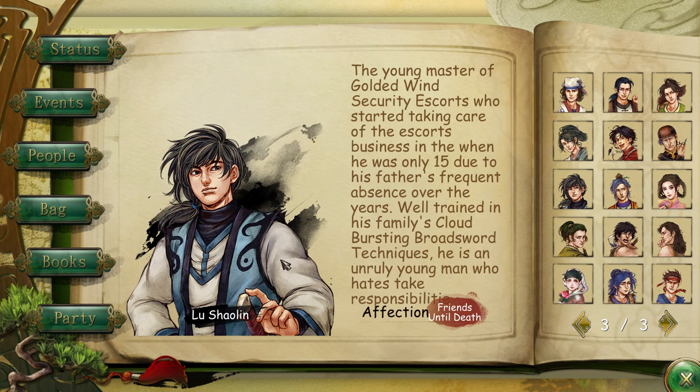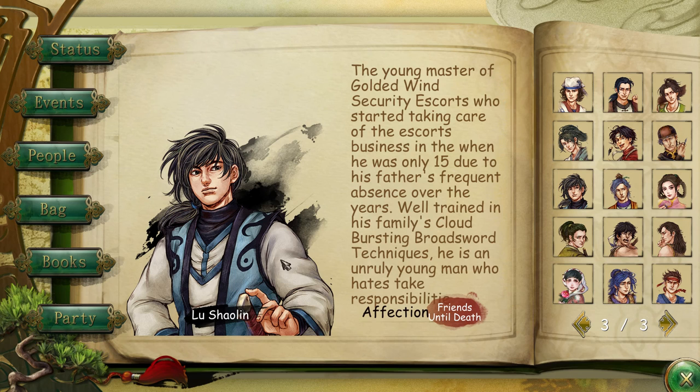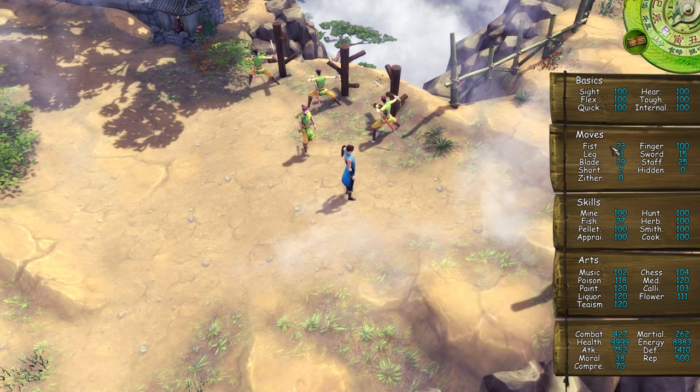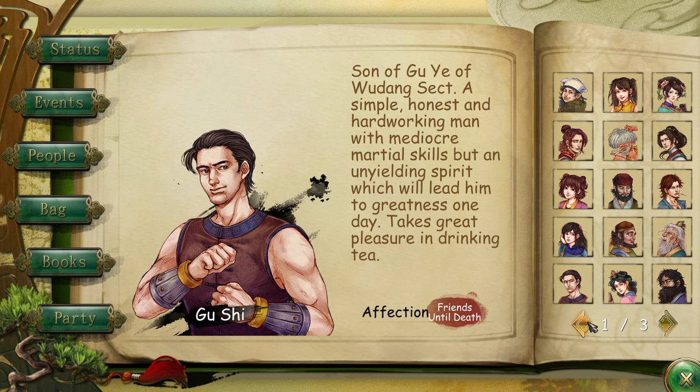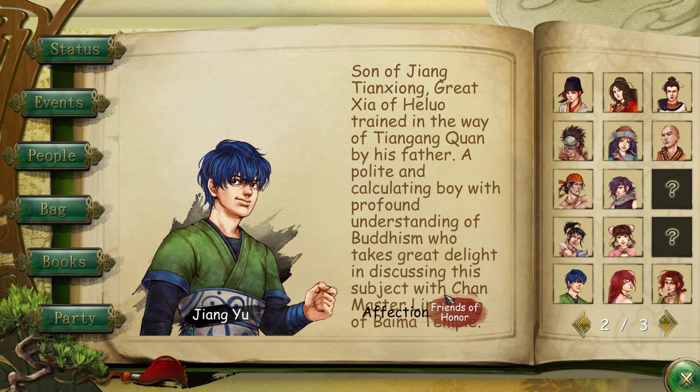The third move book is the fist. Same time limits apply — improve your fist skill to 100 and improve affection rate with two fist masters: Gu Shi and Jiang Yu. Improve affection rate with them to 60. The fourth move book is the staff — same idea, improve affection rate with two staff masters.